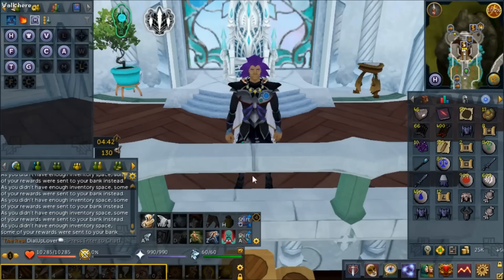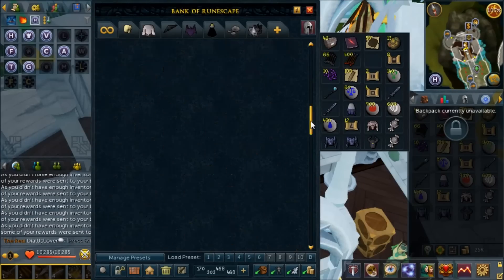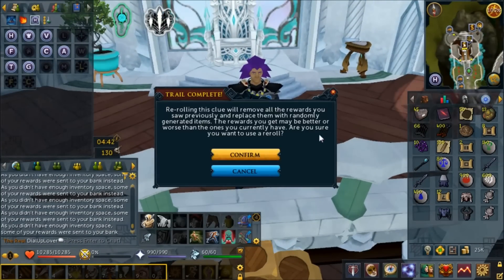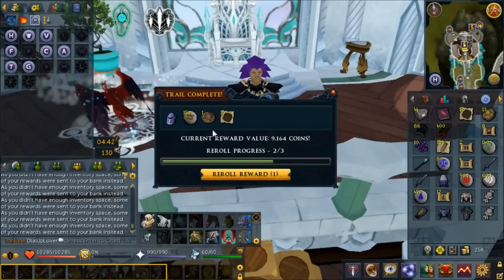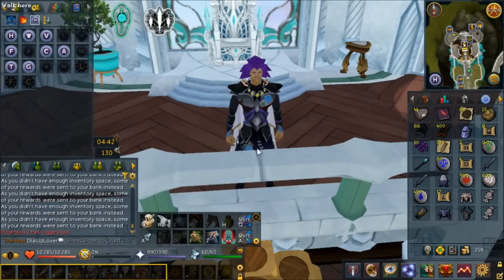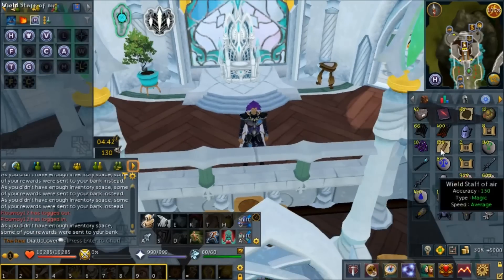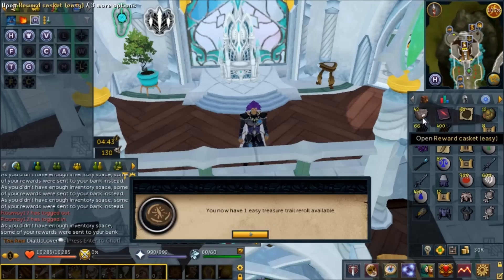Another easy reroll token - these can actually be banked so we'll keep that in the inventory. Once we run out of rerolls we'll redeem the easy reroll again. Rerolled into a black skirt h3 - redeem that to get a reroll. Another reroll token - what the hell! Fortunately enough we get to use some rerolls - half fortunately, get it? That's a little fortunate component joke, I'm really sorry. Let's redeem that reroll token. I didn't expect to be getting so many of these.